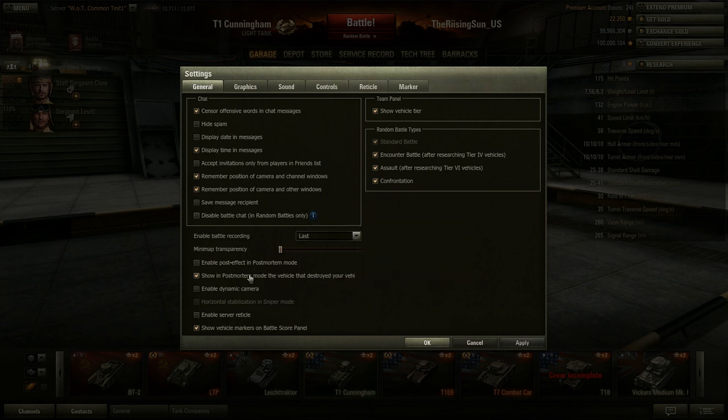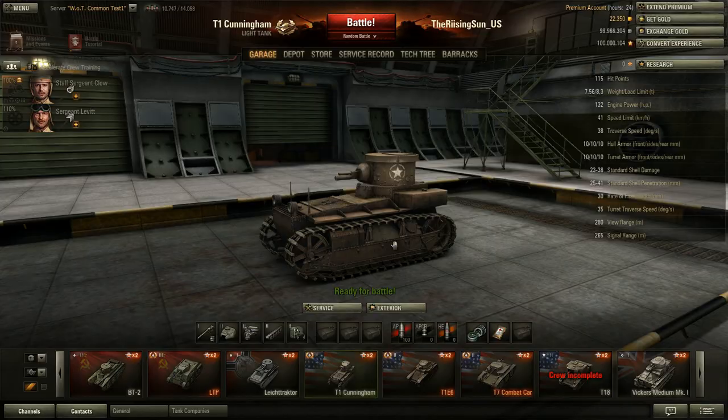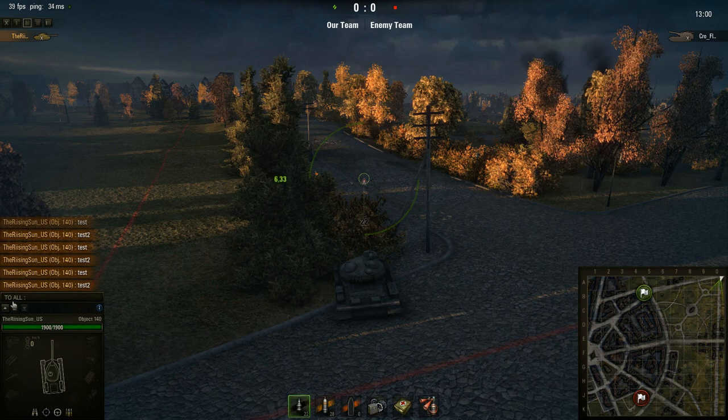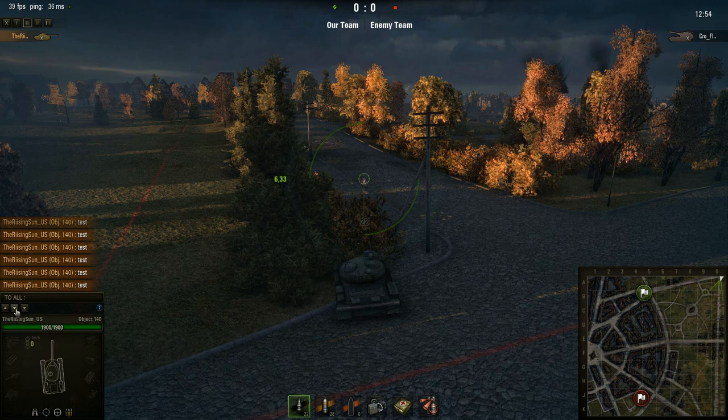Keep in mind that disabling chat also means you won't get hints or tips from teammates. There's also a setting for post-mortem mode — whether to show the vehicle that destroyed you. When you get killed, you're instantly snapped to that tank, but I actually like to have this off so I can see the situation I was in. There's also the new Confrontation button for the nation versus nation mode, which seems a bit broken for now. Finally, the chat can now be scrolled through to check older messages.